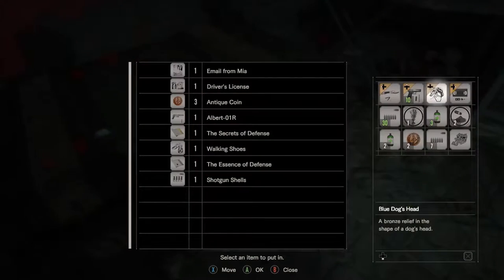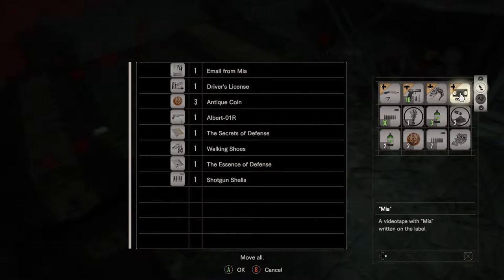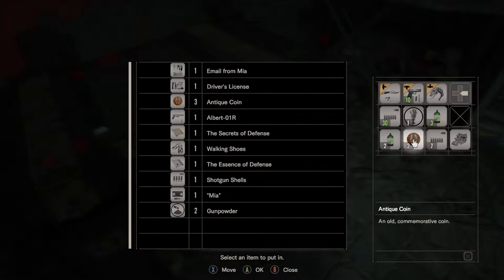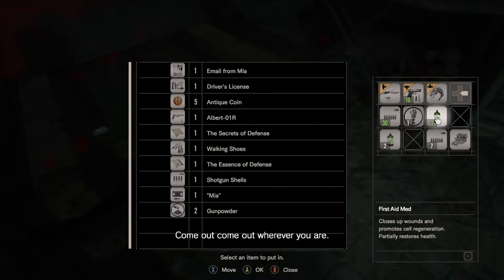I'm going to leave this section in so you can see what I'm putting in the box. I'm trying to get as much room as possible — we don't need two lots of health items, so I can put one of them in the box. I'm also going to take the opportunity to save here, and hopefully I'll see you on part six.